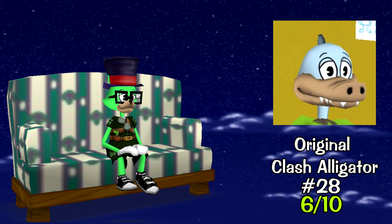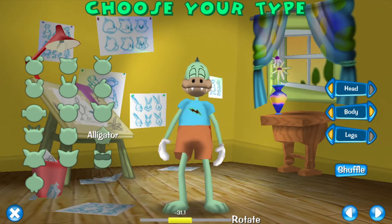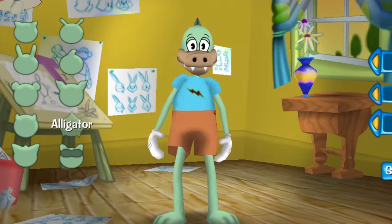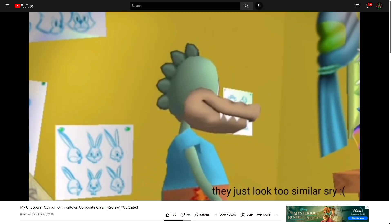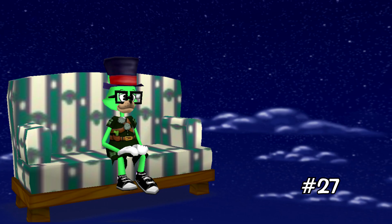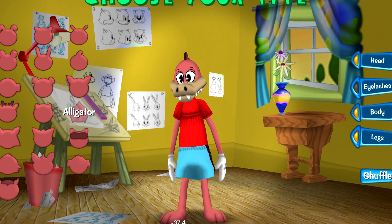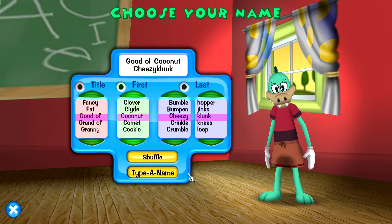Number 28: Clash Alligator first version. This one wasn't too bad when it came out and was probably the best out of all the first-version toons in terms of how it looked. Number 27: Clash Alligator. A better improvement. It's again alright — I've never been the biggest crocodile person with toons, it's never really clicked with me — but for the most part it's an average looking toon who got a better design.